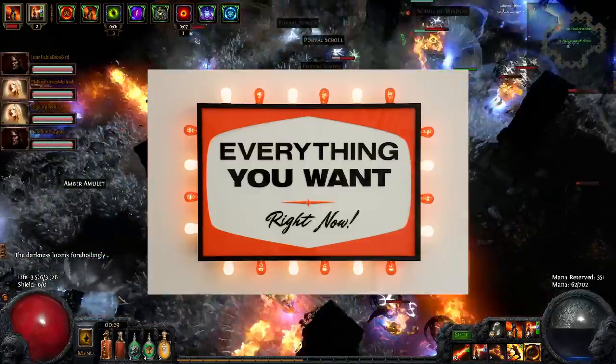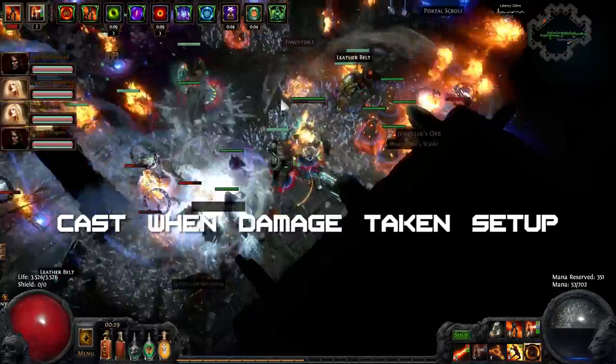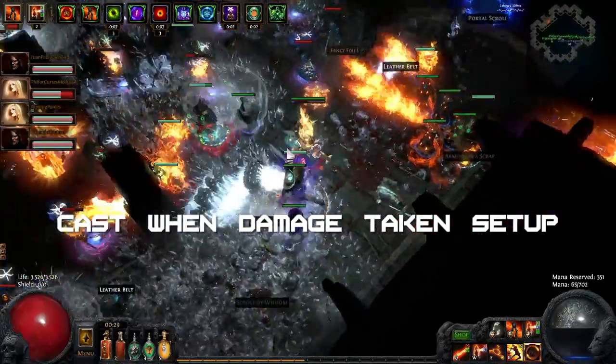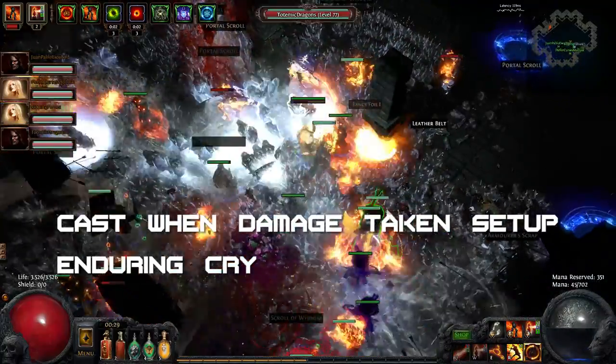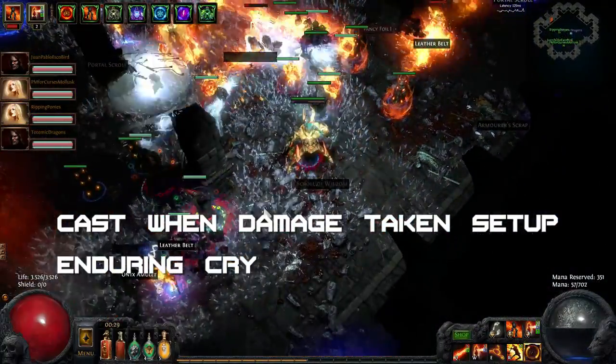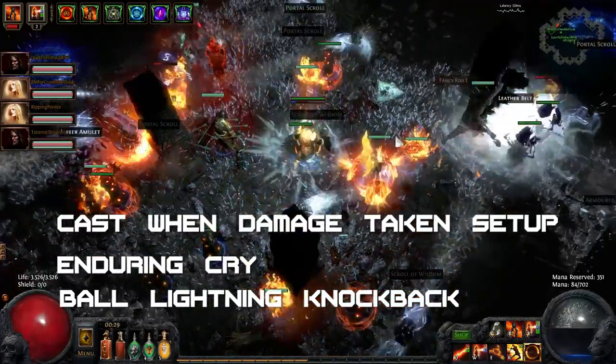As for auras in party play, use whatever your party needs. You can use a Cast When Damage Taken setup if you want to, and after that you will probably still have gem sockets left over, as the build really does not need that many. Enduring Cry is another nice option for some extra regen and defenses. Or maybe a ball lightning knockback setup to get stuff off of you.